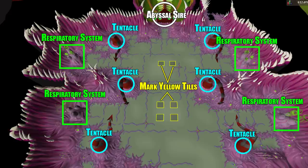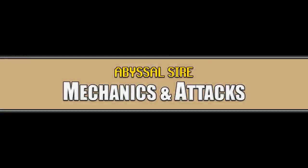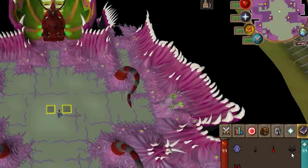Also note the marked yellow tiles. If you stay on these tiles the tentacles will not be able to reach you. The southern grouping of four tiles is for phases three and four of the fight. The northern two tiles I use as a reference for where to stand when I begin phase two of the fight.